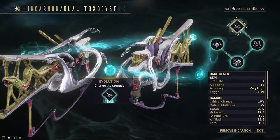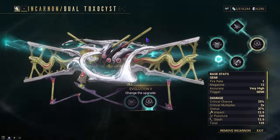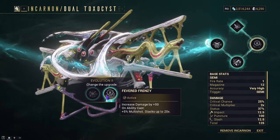When it comes to evolutions, Evolution 1 we can ignore because all it does is unlock the Incarnon for us. So we move on to Evolution 2, which gives us Carnage Rain and Fevored Frenzy.